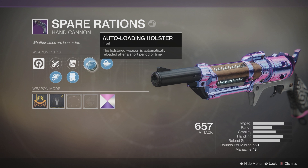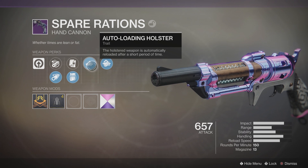I have mine on light mag for that slight increase to range. Over here, we have autoloading holster — the holstered weapon is automatically reloaded after a short period of time, which means you can empty the magazine, put this weapon away, and after about three seconds it'll fully reload the magazine.